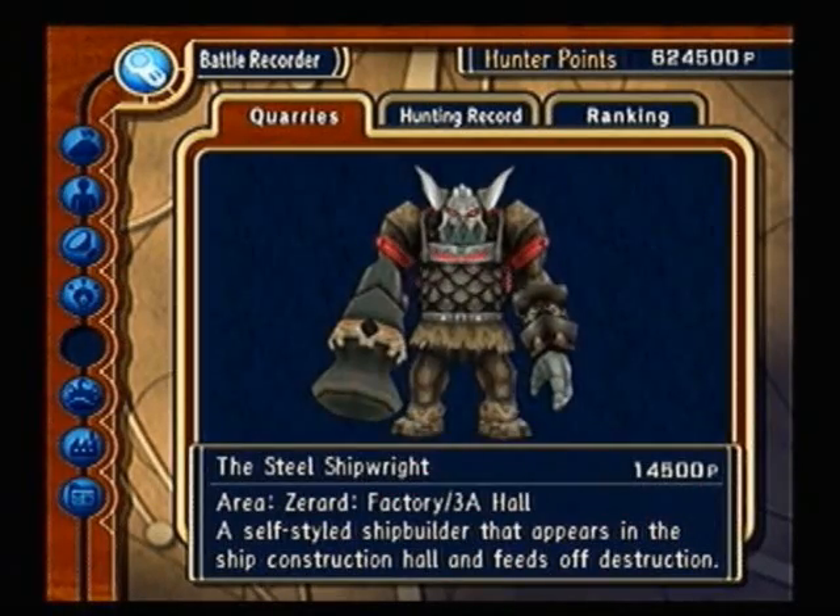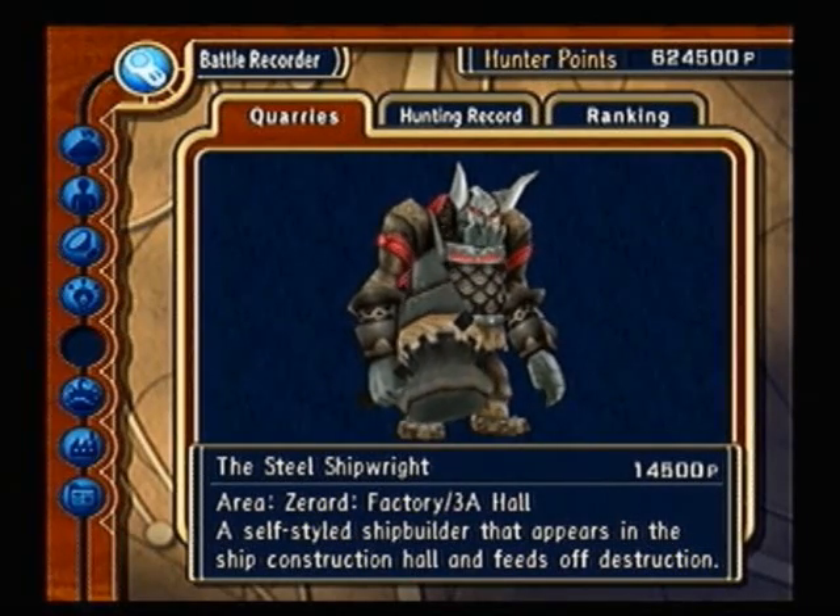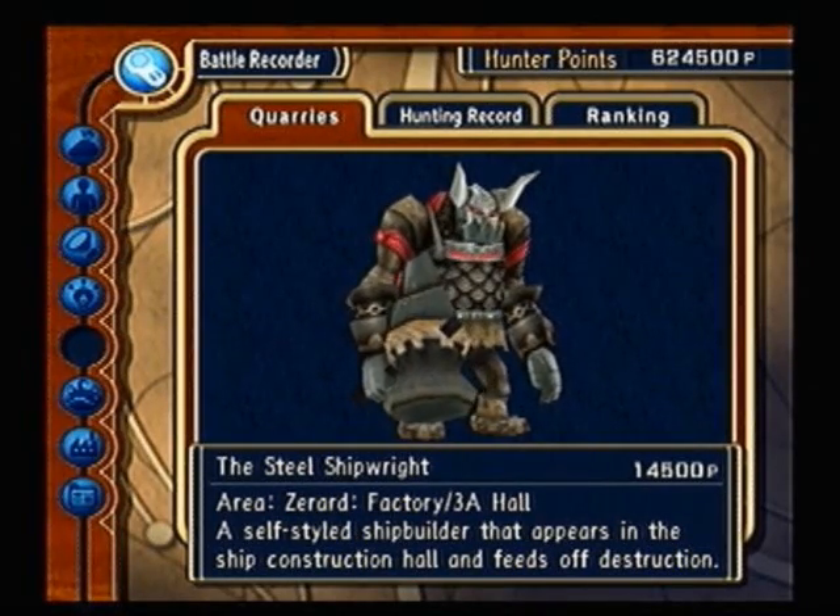Next is the Steel Shipwright. To fight him, you need a Cyclonic Pump. He's pretty easy, same strategy as the Tomb Guardian — Flash Sword, and jump and attack.